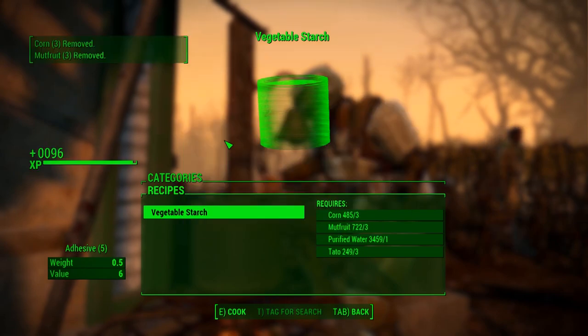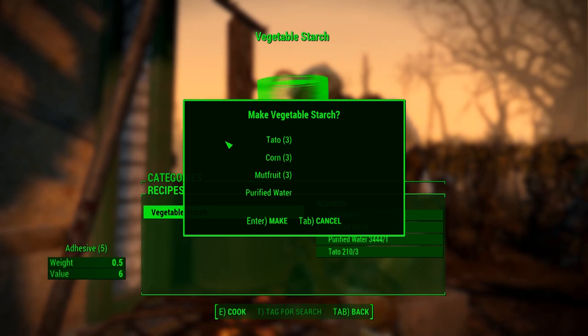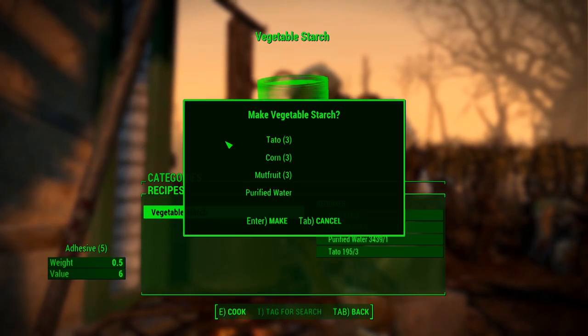With just our first few batches of purified water, mutfruit, potato, and corn, we were able to level up to level 50 just by cooking vegetable starch.